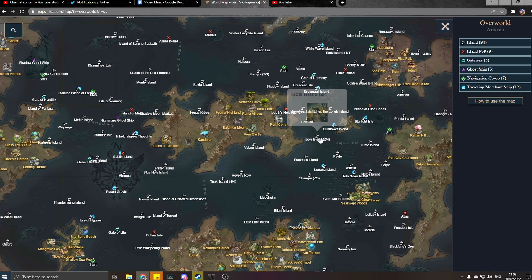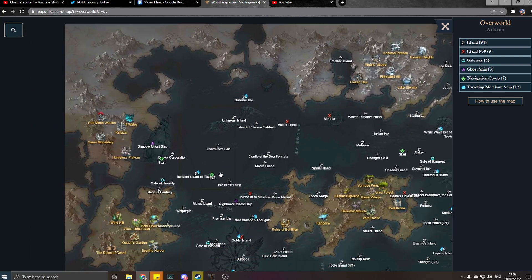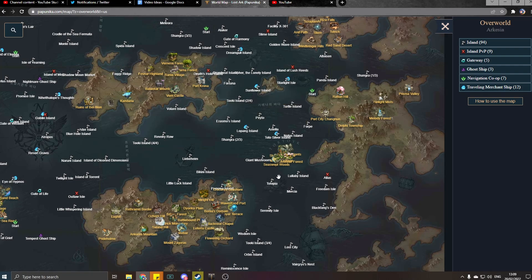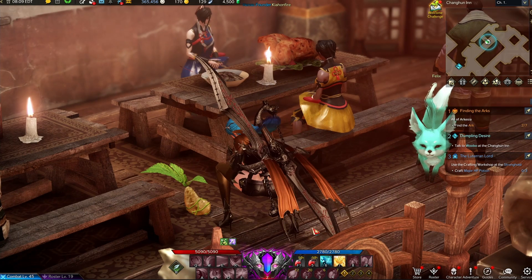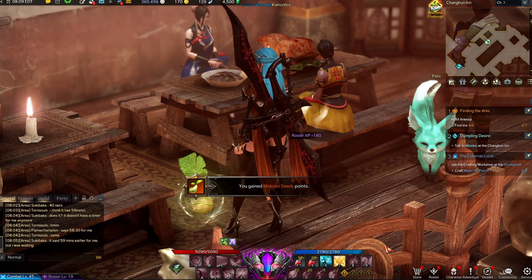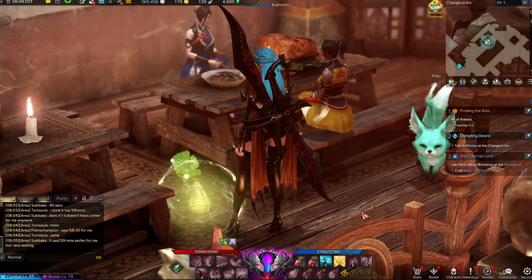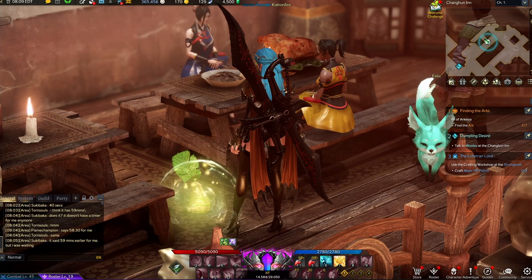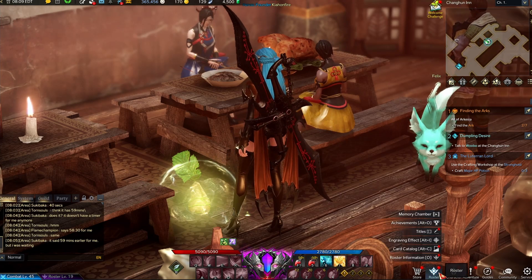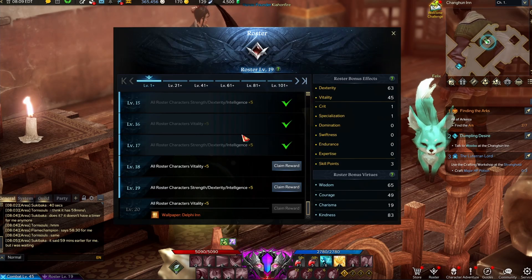Keep an eye out for these lovely Mokoko seeds as they're also going to give you Roster XP, which is nice — that's this purple tab at the bottom of your screen that you're going to see. You can get XP for it, which of course goes into your Roster. If you haven't looked in here before, you can go ahead and claim things to up your Strength, Deterrence, Intelligence, and whatever else.